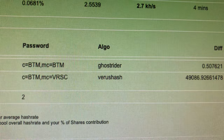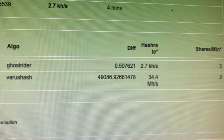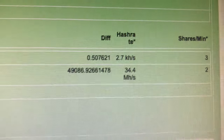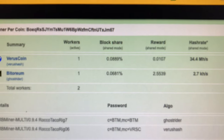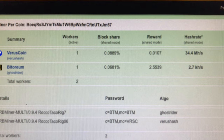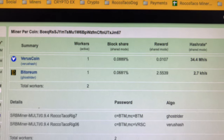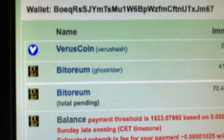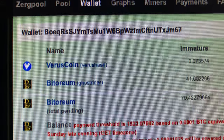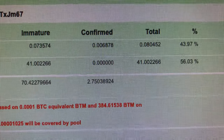I wasn't sure if that is the way to do it based on the ZergPool status. The Varus coin algorithm is profitable, so I thought: what if you mine that coin but set up SRB miner to get paid out in Bittorium, which is spiking — it was up 80% today. Pretty impressive for a new coin, but it may be a pump and dump, so always be cautious of any new coin. But if it's all speculation, you might be alright.